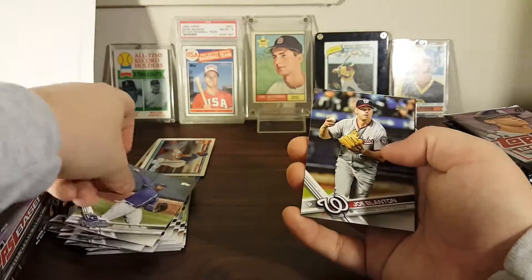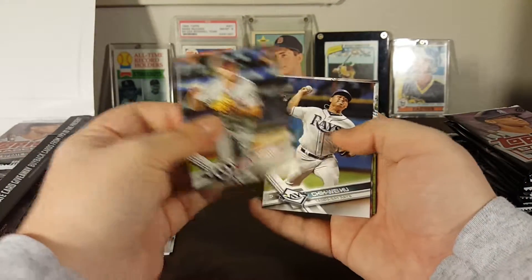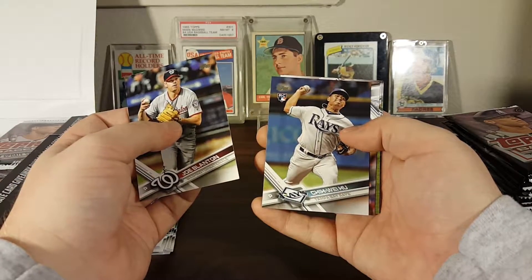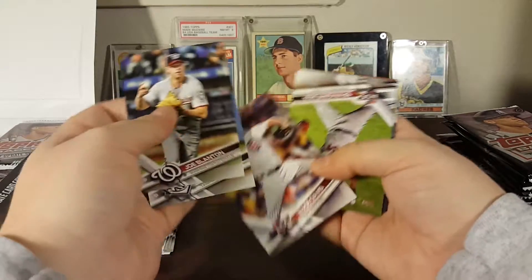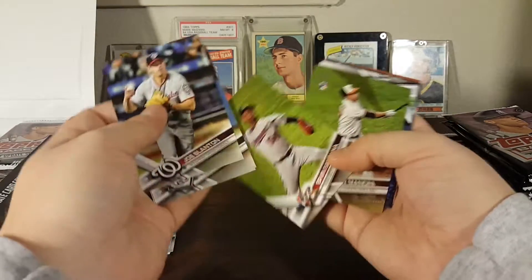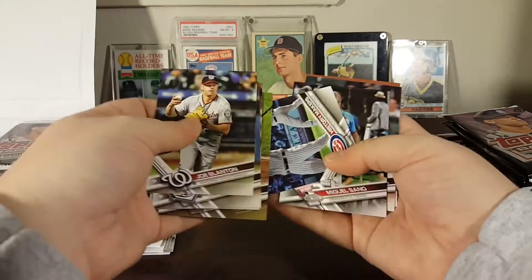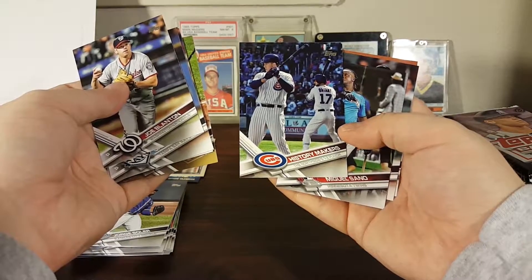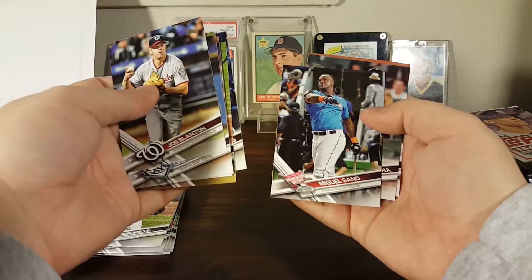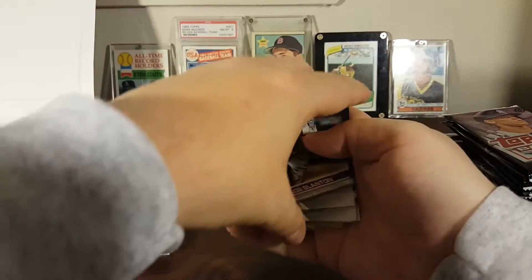Jorge Soler. Joe Blanton — an old A. Che-Wei Hugh rookie, Wade Davis all-star, Ervin Santana all-star, Trey Mancini rookie, History Makers the North Side's one-two punch Anthony Rizzo and Kris Bryant, Miguel Sano home run derby, Danny Santana and Robbie Ray all-star game.